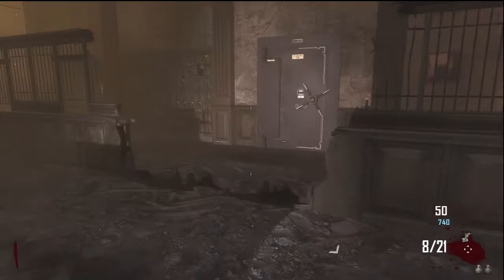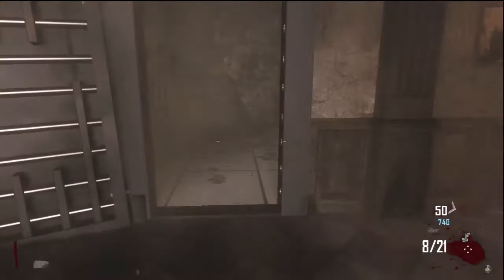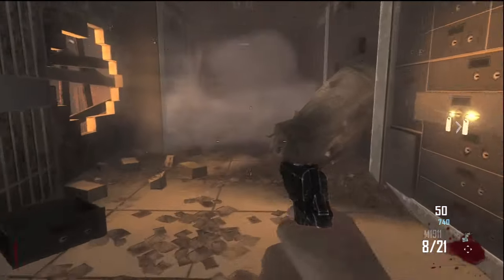And then from there, there are some other steps. You're going to see this bank vault door — you need to blow that up with an explosive. I chose to use grenades because I didn't have any money. However, you can also use a semtex, a crossbow, any other explosive, even the ray gun.